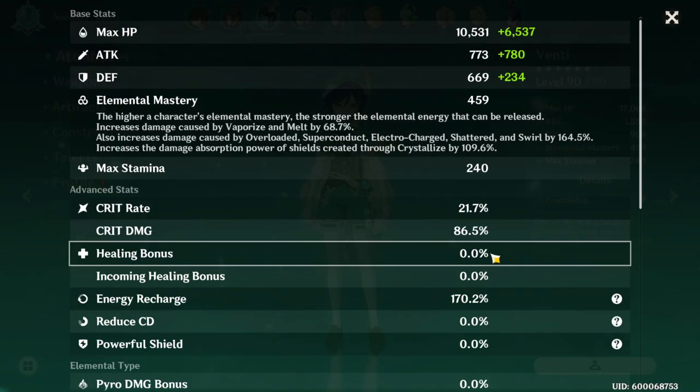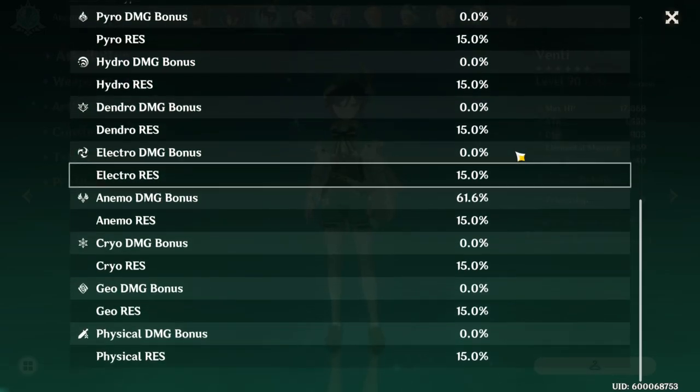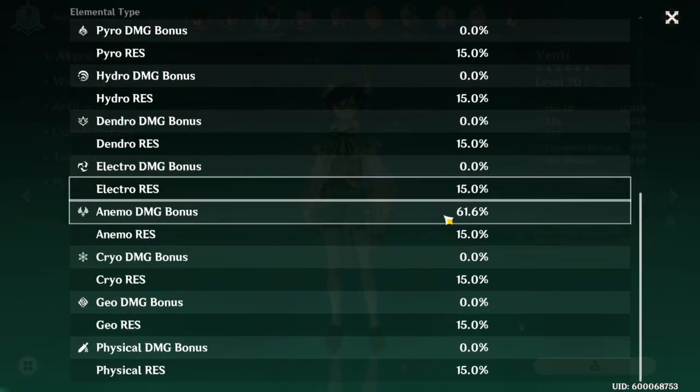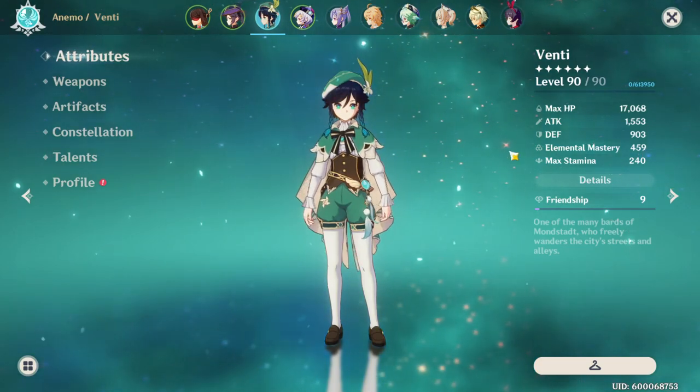Like right now on the head piece I have attack, but that's because on my other piece I have elemental mastery, which I'll show you guys — 170% energy recharge, and then we obviously have 61% anemo bonus damage with a 450 elemental mastery.